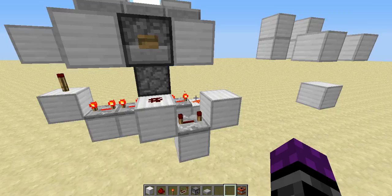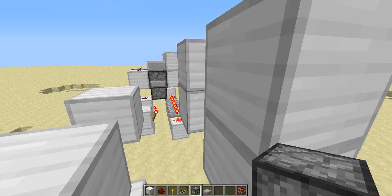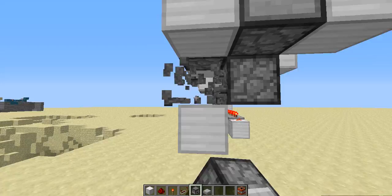Let me show you how to build it. Okay, so I've placed a couple blocks here. What you're going to do first — you need four dispensers. One right here, one right there, one right there. Knock that out. Place a piece of redstone right there, redstone on these three things.